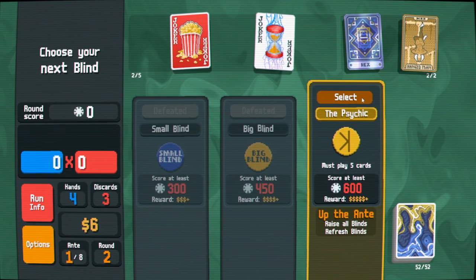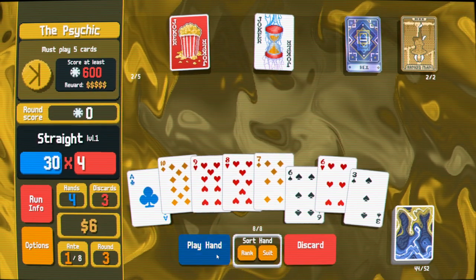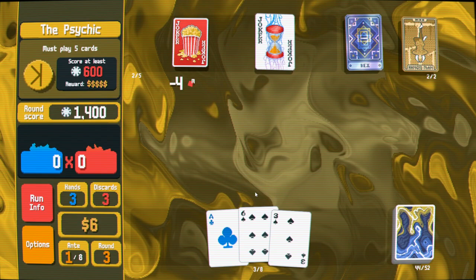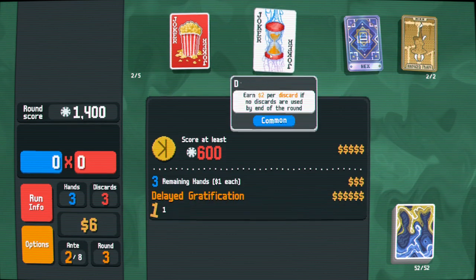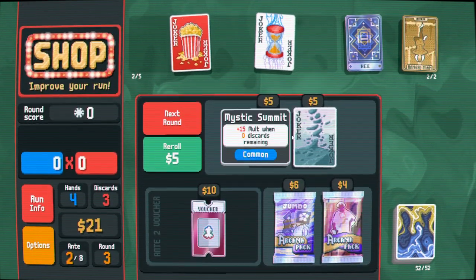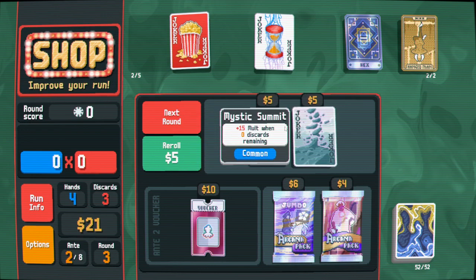Delayed Gratification is good. I can hex that later when the popcorn runs out. Delayed Grat's really nice early - I didn't know this was common, I guess I suspected it was. Raised Fist. Mystic Summit - Mystic Summit's kind of good.